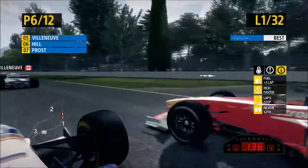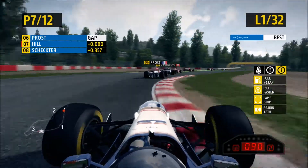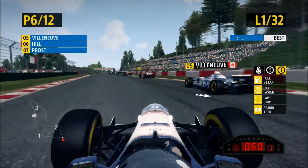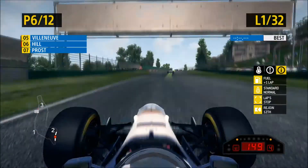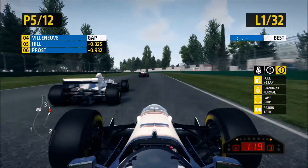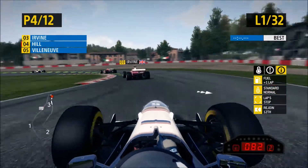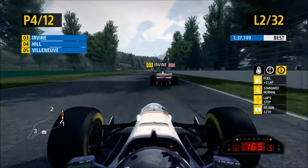We almost lose a place to Prost, but we keep it down the inside on this corner - thought better of it. We almost lose a place to Schumacher as well, but we do a huge dive bomb down the inside of Prost and get sixth place back. We possibly get our teammate in this corner - it got a bit hairy off the exit but we've now got sixth place. Later in lap one, getting a better exit out of that chicane, we wiggle our way around our teammate down the inside and just about get past him.